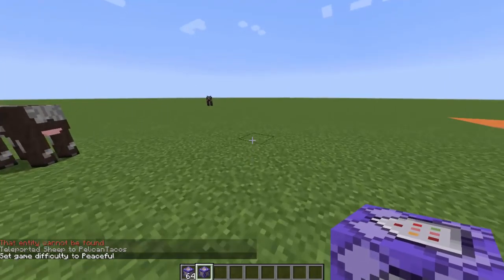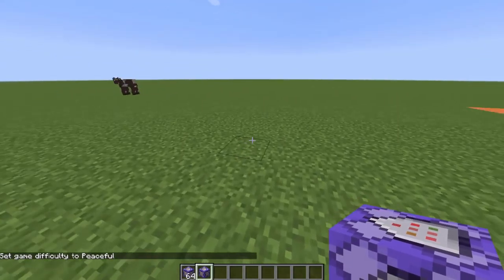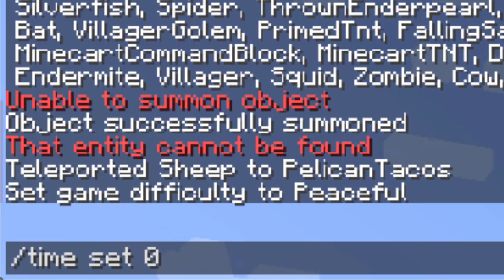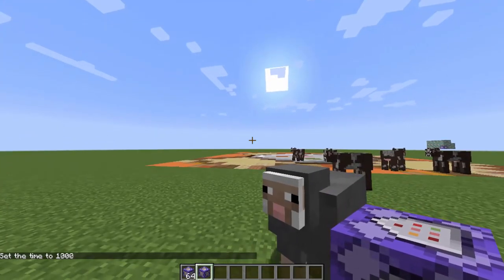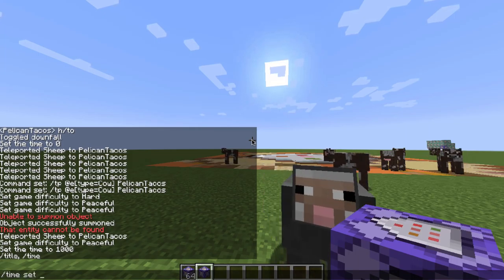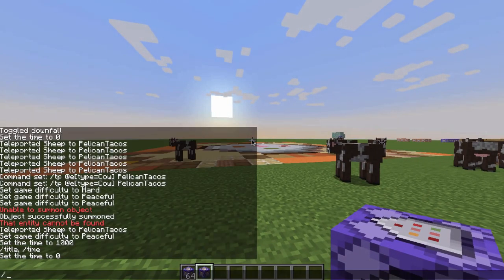All right, let's do 'time.' Sometimes the sun is not where you want it to be. You type 'time set 0' or 'day' for that matter, and it'll make it daytime — there it is. Now if I do /ti Tab Tab Space, S Tab, zero — boom, there it is, it's going to set it to morning like that. Remember, use the Tab key!